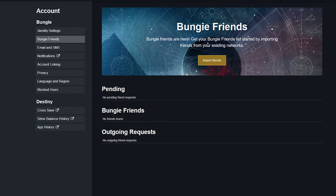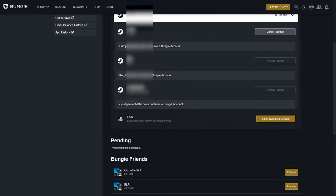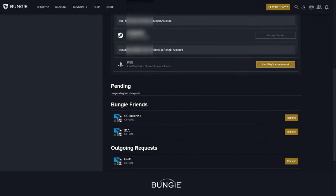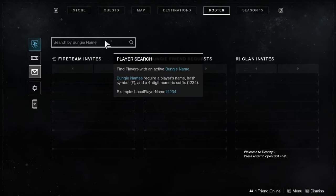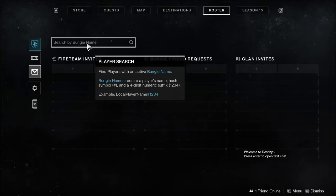I would highly suggest that you add your friends from your other platforms through the import tool on the Bungie Friends tab. You can import all of your contacts from your linked platforms from here. If you need to add a new contact from another platform, the best way to do this is to go in-game, go to the roster tab, and enter the Bungie name and the associated number.